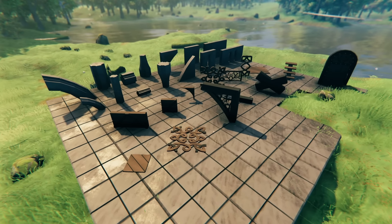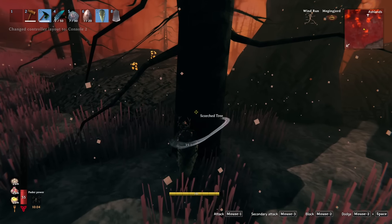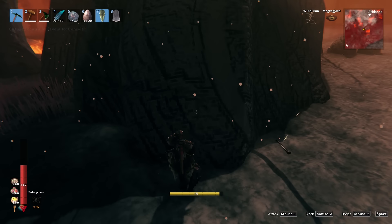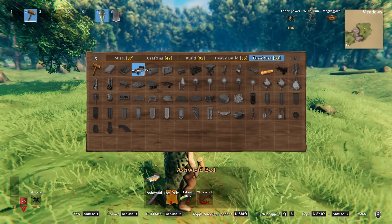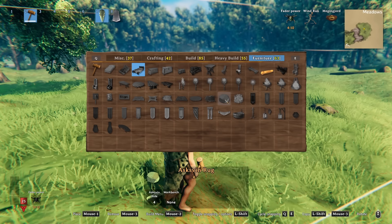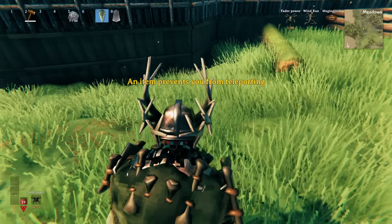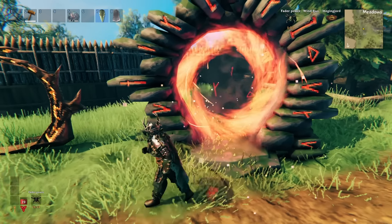On top of the weapons, armor, and enemies, there's also a selection of over 70 new buildables based around two new building materials: ash wood, harvested from the Ashlands trees, and grausten, which is the stone you can find littered throughout. Between them there's a huge selection of buildables, including new furniture pieces such as a new bed, new rugs, and new pots. Probably the most important new buildable is the stone portal, which works exactly like normal portals except there are no resource restrictions — so you can now take ores between bases.